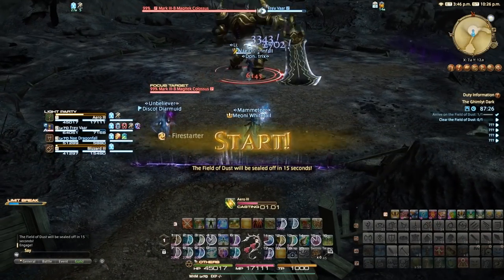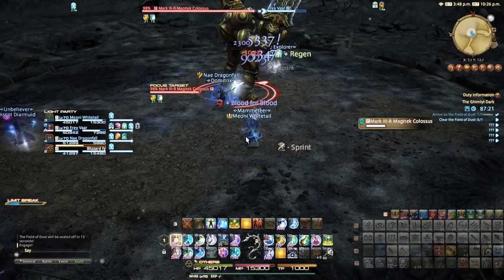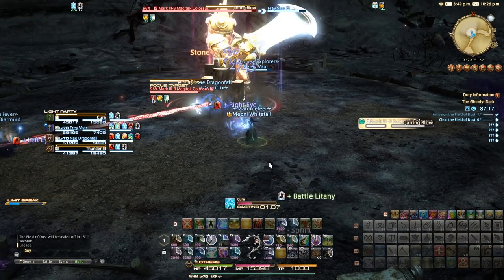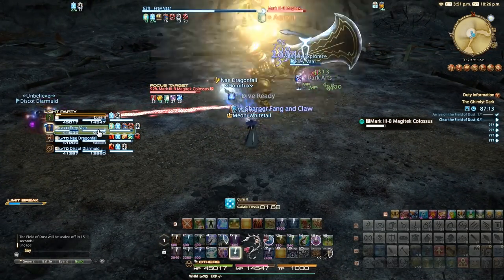The first boss is the Mk3B Magitech Colossus. This fight starts with your tank facing the Colossus away from the party, as its first ability is Jarring Blow. This is an attack that will hit players in front of the boss, doing moderate damage to your tank.